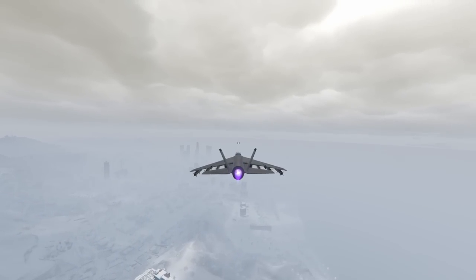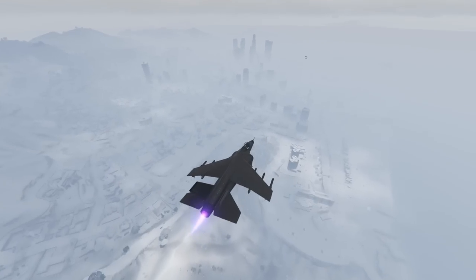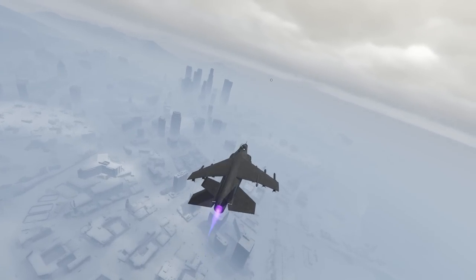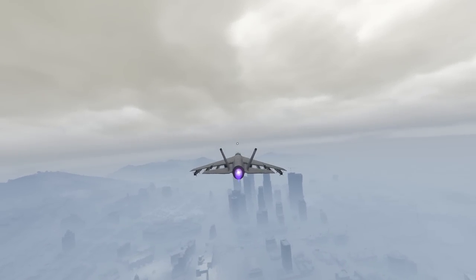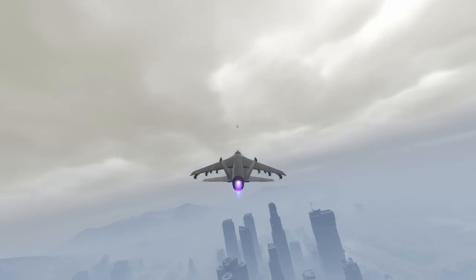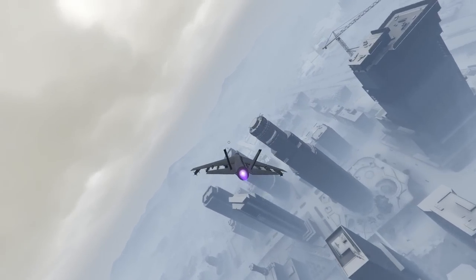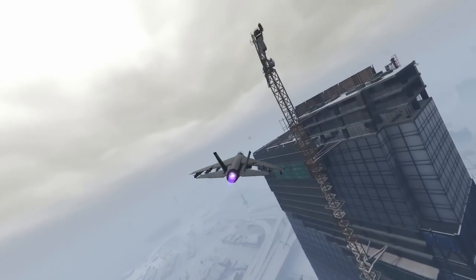For the Hydra, I recommend staying pretty high up in the air because unfortunately this plane has absolutely no armor. It can take like one explosive round, and the second explosive round will kill it from like a heavy sniper Mark 2. It can technically take two homing missiles, but after the first one hits you, you're pretty much going to be immobilized every single time and your plane is going to come crashing down to the ground. So technically I guess it does have a little bit of armor — you're just not going to really survive for much longer after the initial hit.